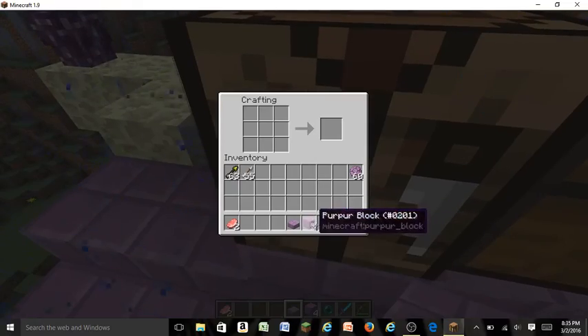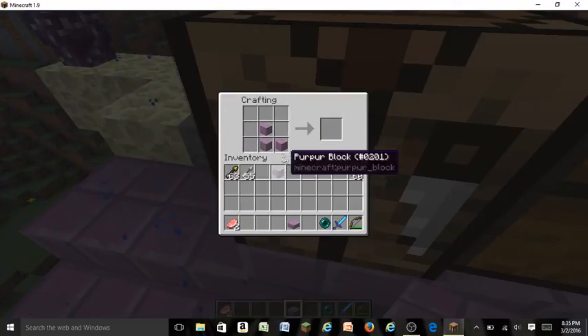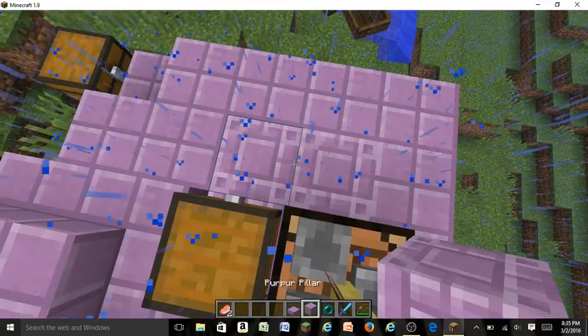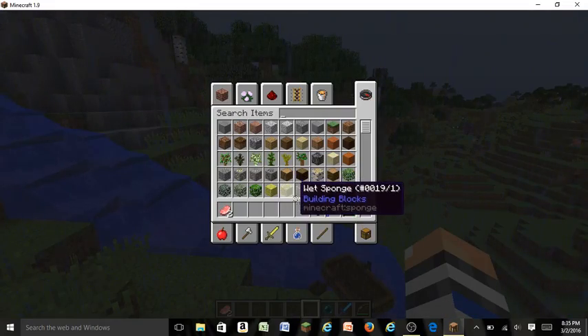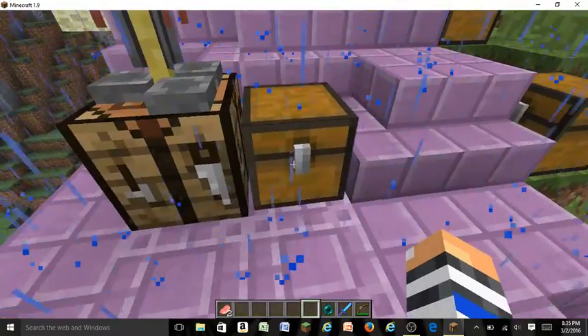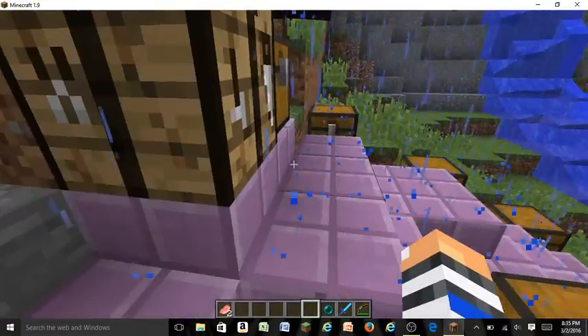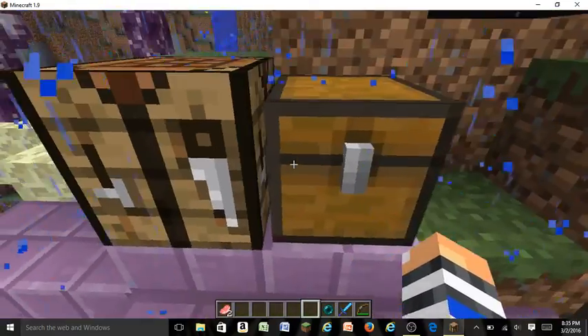There are also chiseled purpur blocks, though I'm not sure how to get those. I believe you can only get them from the end ship. There is an end ship that has a one-in-five chance of spawning in every end dungeon — I'll hopefully show you some of that later in the video.